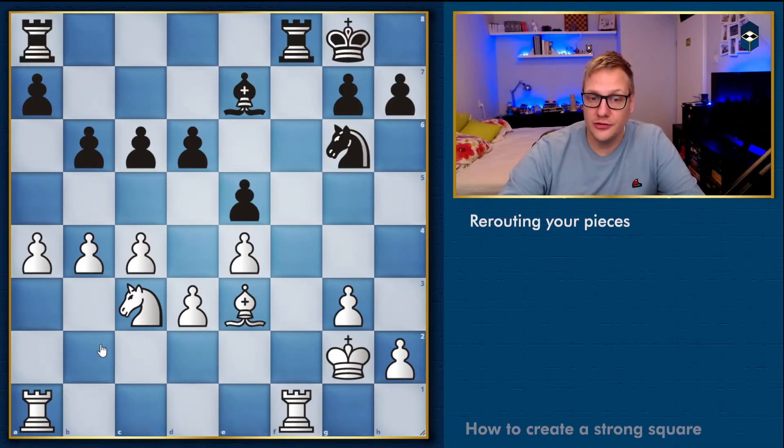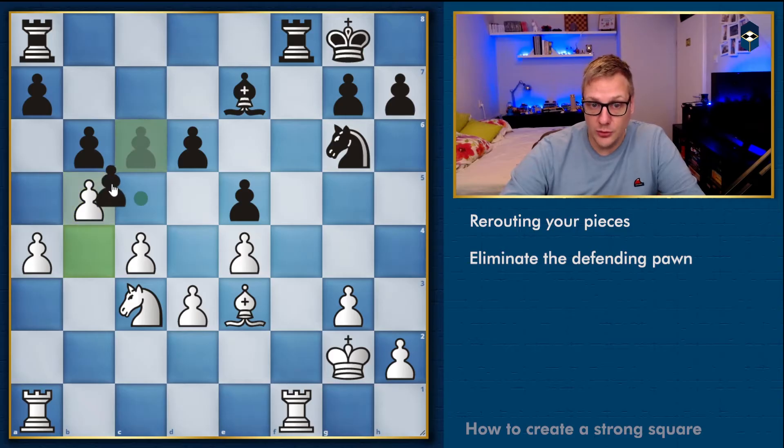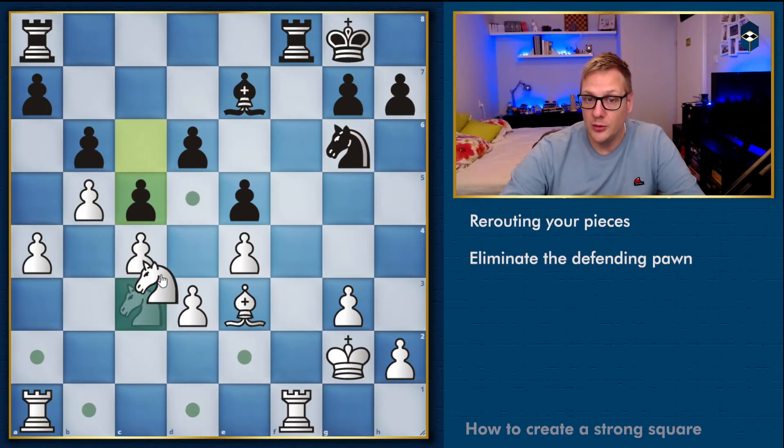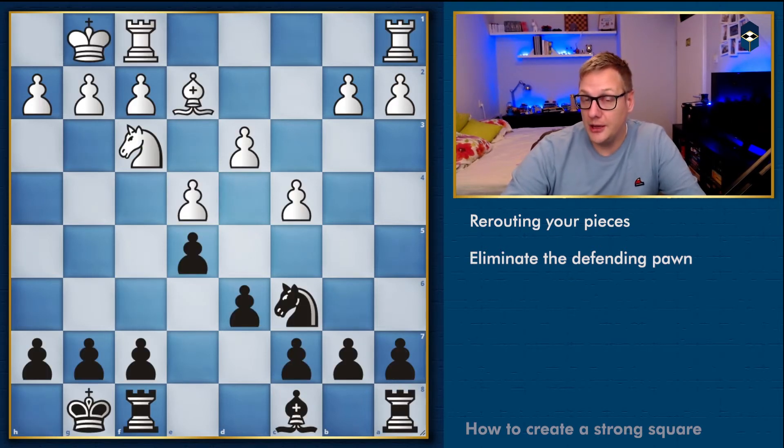In this position we would love to get our knight to d5, but there's a pawn in the way. We eliminate the defender — we play pawn to b5, and after either a push or a capture it doesn't really matter, we're now able to plant a knight onto this very nice square. Creating a strong square sometimes requires eliminating the defending pawn.